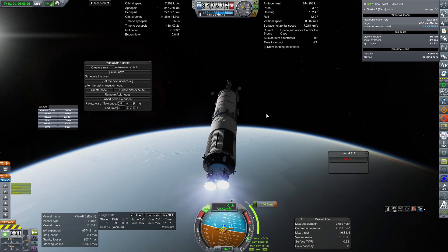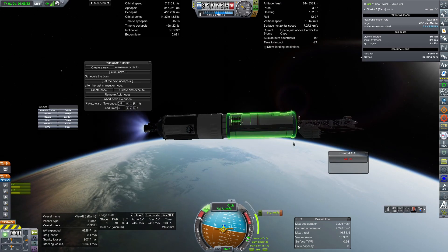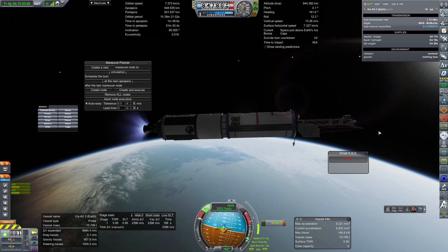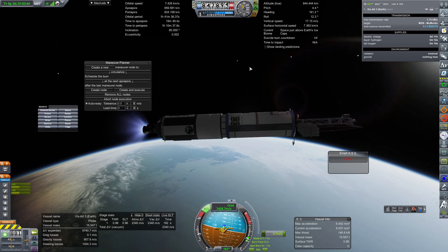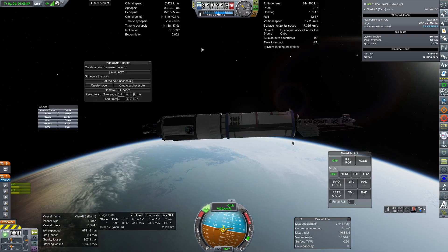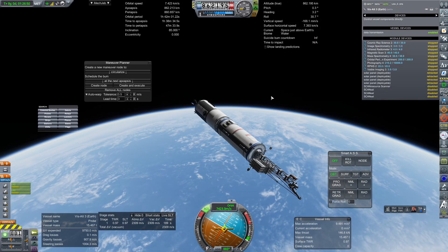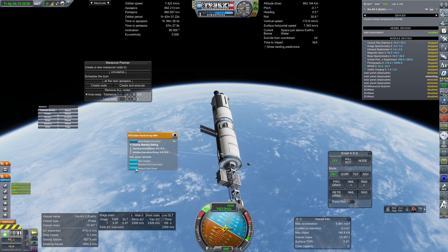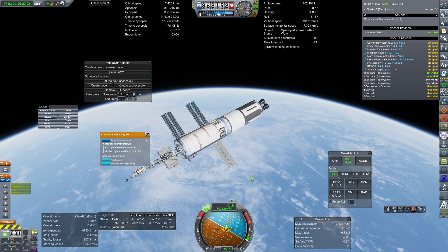Here we are making our final burn up to a circular 850 kilometers-ish. If there is a button that lets you control real antennas from other vessels, I don't actually know what it is, so let me know down in the comments below. I'll just bounce around a little bit and make sure we are about as circular as we can be. So we'll get this all set up, at least get some power going, and then I'm going to flip around and get all of the other relay antennas handled, and then we'll be back here to finish this mission up.